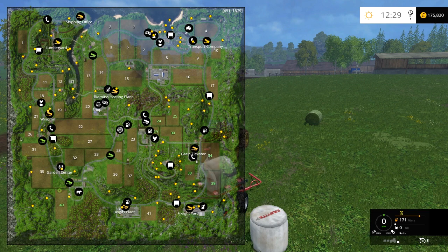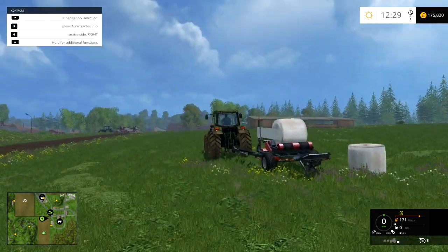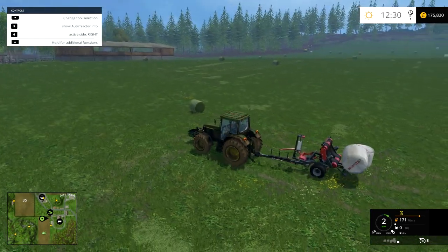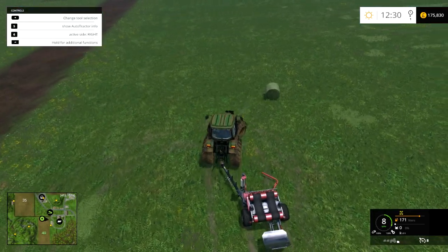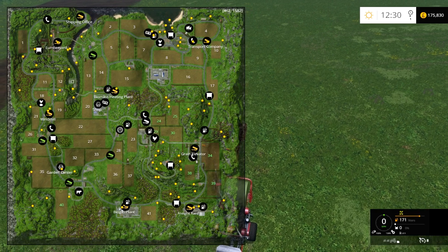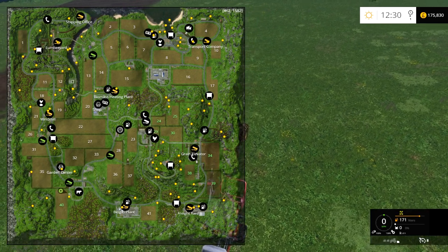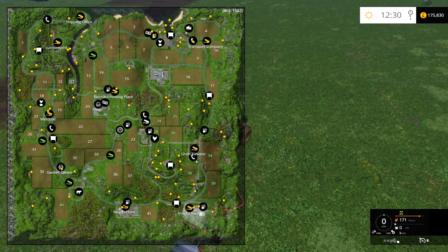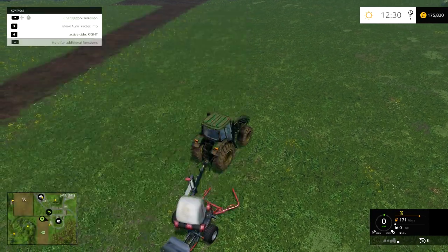Seven fields — technically I have eight including this grassland that I'm in right now. But this will stay grass. And then I'll probably buy maybe field 32, maybe even 33, maybe both of them, for doing silage or corn silage.